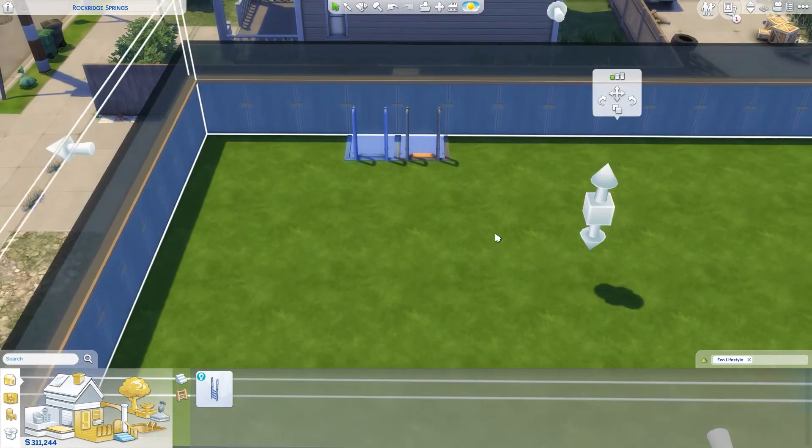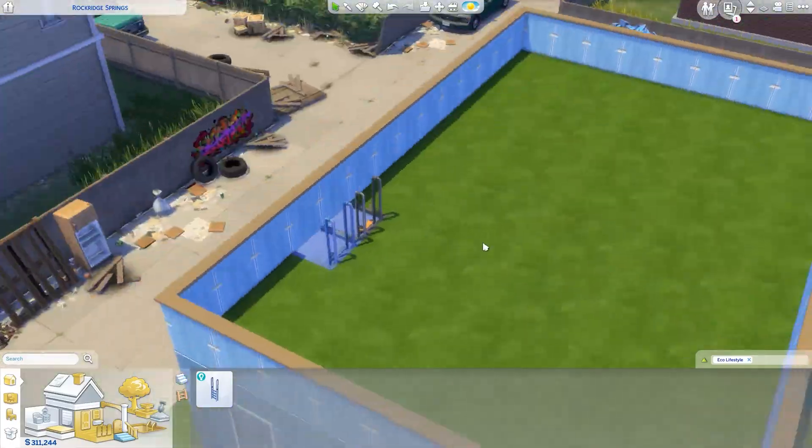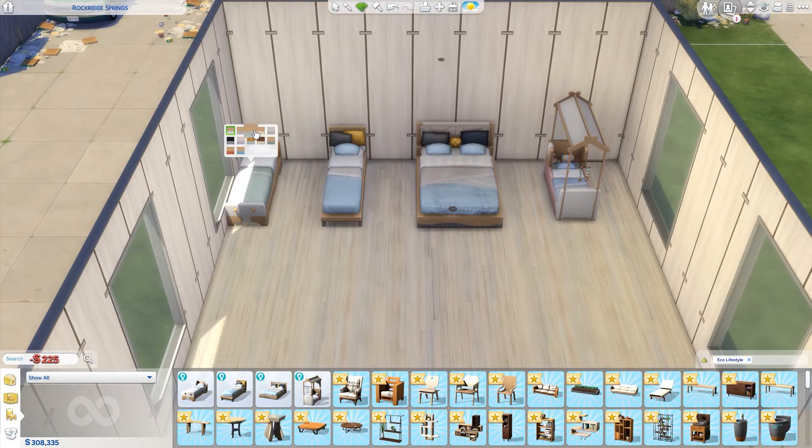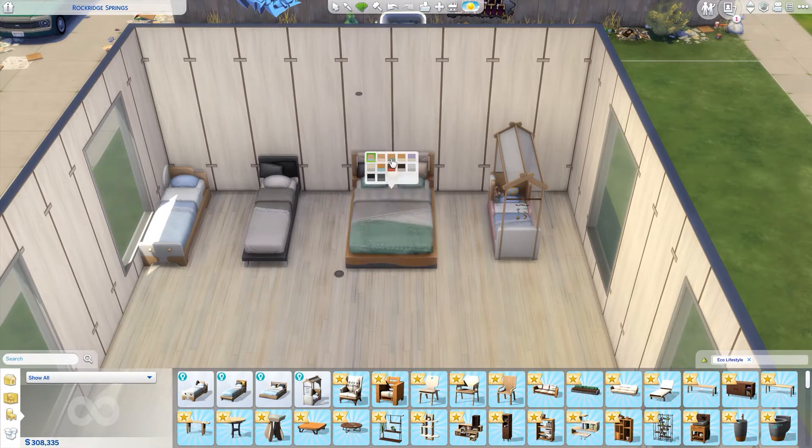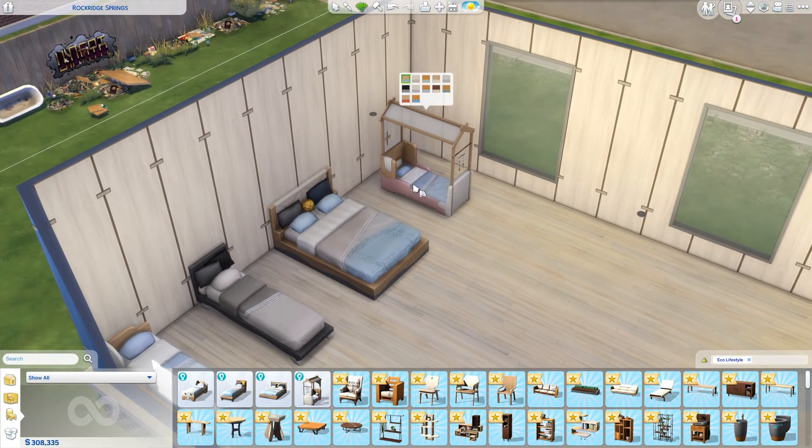Ladders are a great addition. Now jumping into beds — there are a lot of cool beds. The first two are kids beds, then we have the double bed, and then that really cute toddler bed. I actually didn't go through the fabrication items you can make, so I apologize about that. I didn't cover the fabricated furniture, but we're going to explore that in a let's play coming up on the channel.